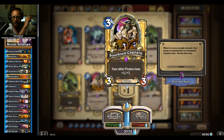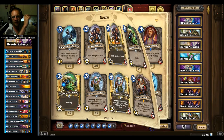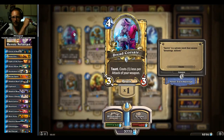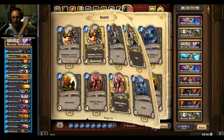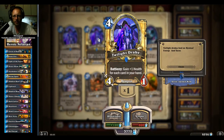South Sea Captain — and an epic. Probably the hardest epic to get — I'm just kidding. I'm saying that because the pirates were the last tribe that I completed. Another pirate. The golden Twilight Drake, I think — Equality, Blessed Champion, and Twilight Drake. Those have been my favorite golden cards this time around. Absolutely amazing.